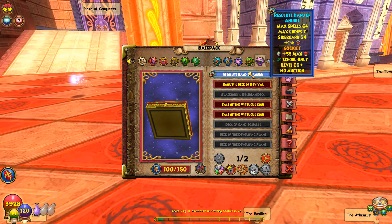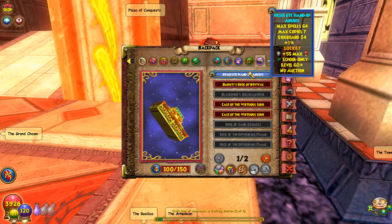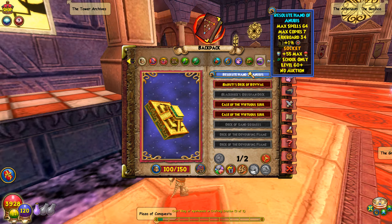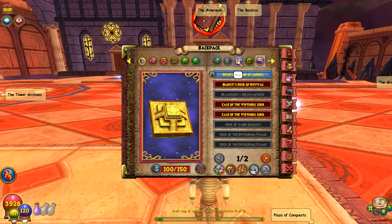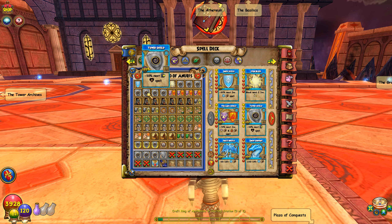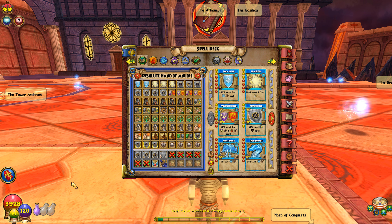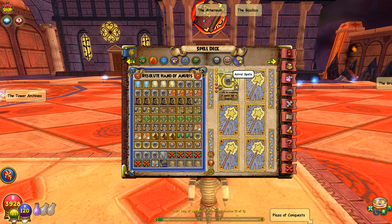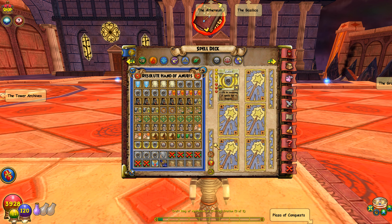For the deck, we went with the most try-hard deck you can get: 34 sideboard, seven max copies, 64 max spells, one percent accuracy, 55 health — that gives you 10 tower shields with the pet. In the main deck you've got ten tower shields per reshuffle. You could also rock seven weaknesses, seven fortifies, and there are seven sanctuaries in there. It's a pretty insane, try-hard angel-style main deck setup.